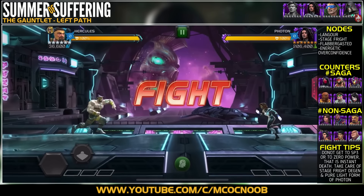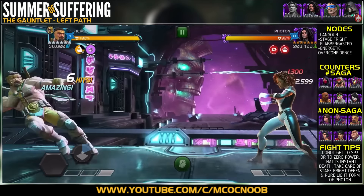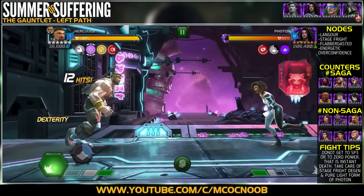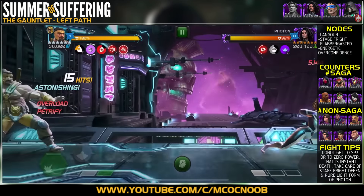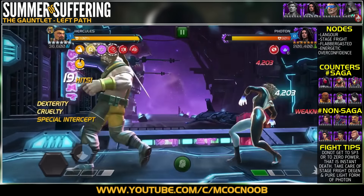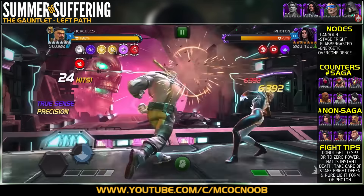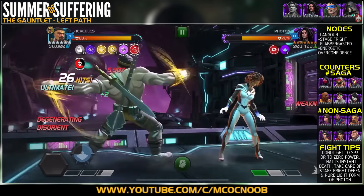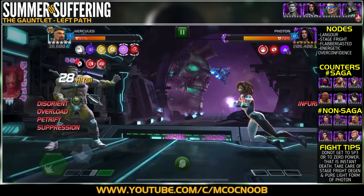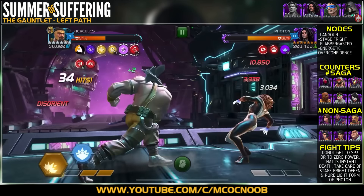Next up is Photon. This fight is all about controlling your power. As soon as you go to zero bars of power you take Langur damage and will die. There are two ways you can reach zero bars: first, if you reach three bars of power the node instantly drains all your power and triggers Langur damage; second, if you hit the opponent in her block twice, you get a Petrify debuff that reduces your power. Stack too many Petrifies and you can hit zero power very quickly.